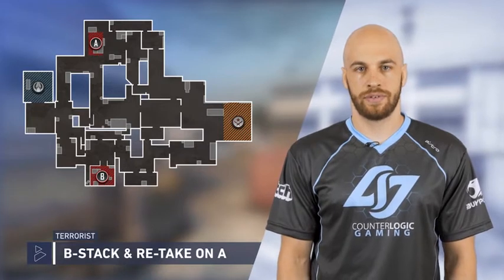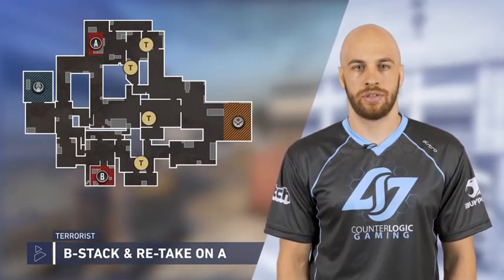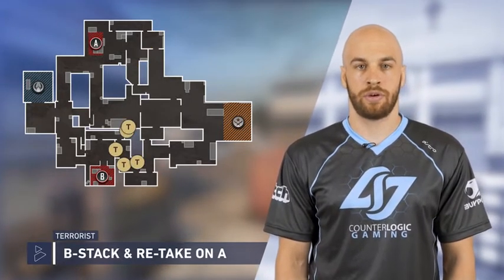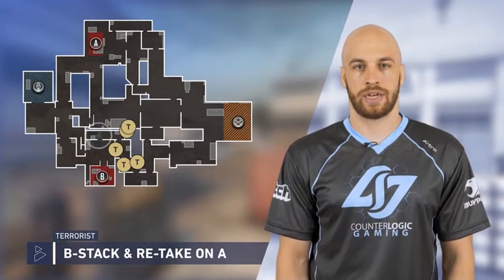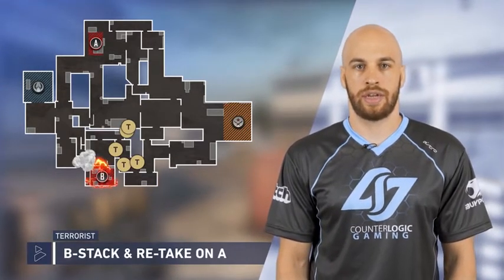You're gonna do this off default. Default presence all around the map, and then after default you will want to take mid control. Once you have mid control, you will then have two go vents and three go B main. The guys in B main will flash the guys in the checkers, which will allow the guys in checkers to smoke CT spawn and molly default.